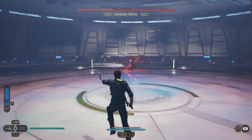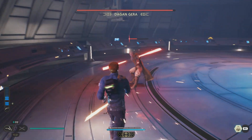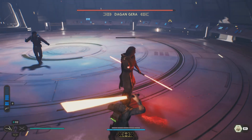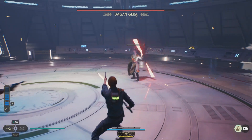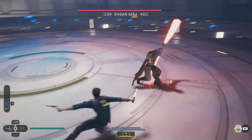This is the third encounter with Dagan Gerra in Star Wars Jedi Survivor. I'm shooting away to bring down his stun gouge. When his sword swings around him like that, you definitely want to try and parry that one — not too close — but that brings his stun gouge down a lot. Once his stun gouge is depleted, run on up with your sabre to finish him off.